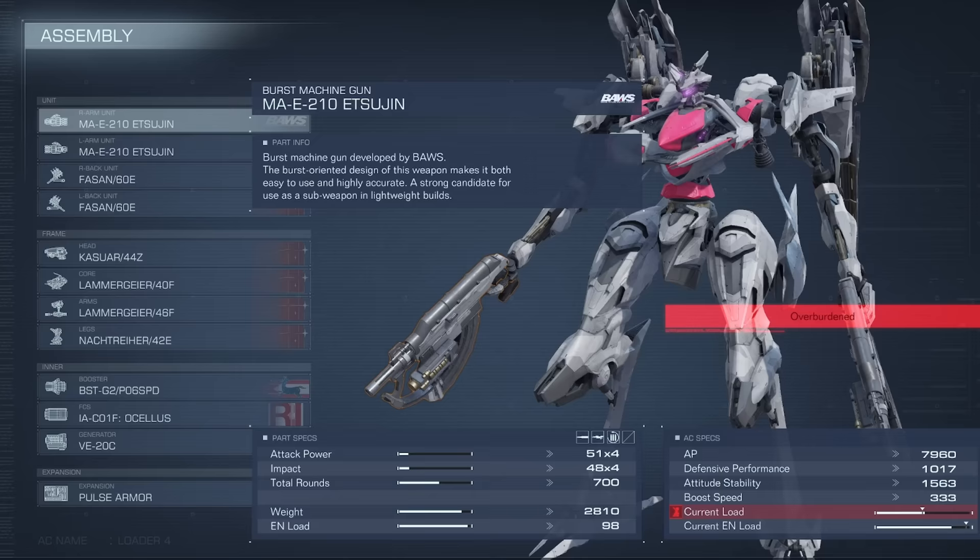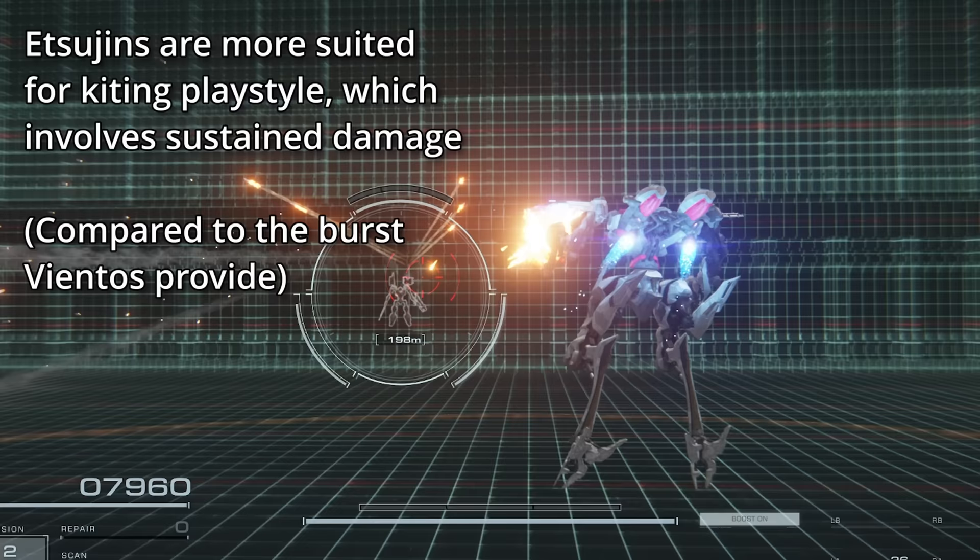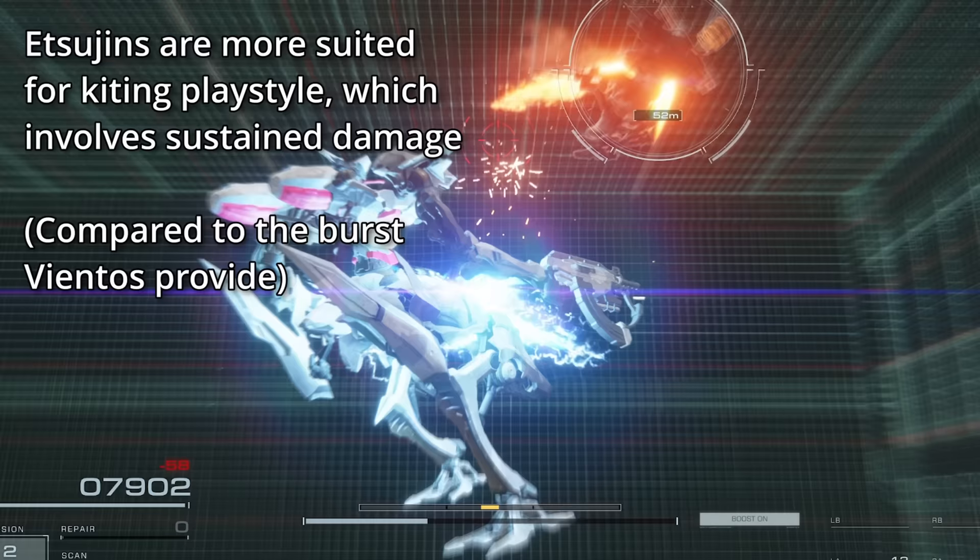Itsujins can't fit on Heatsink — they're much too heavy, and Heatsink is already borderline overburdened. Itsujins are more suited for Kaidi playstyles.